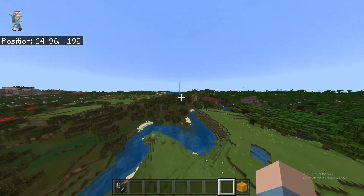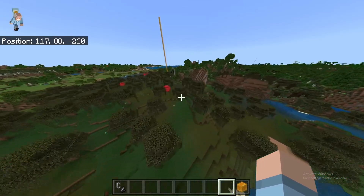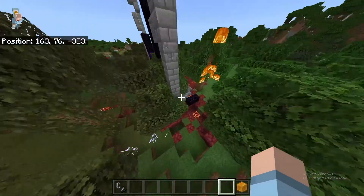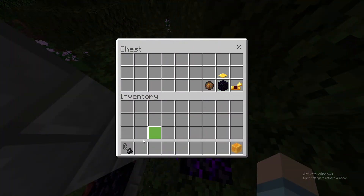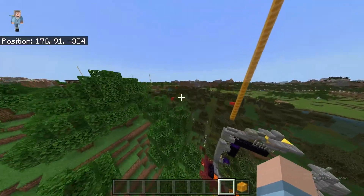Right behind the ravine, you have the ruined portal. Now it's not that special — it has 2 blocks of gold, but the chest is garbage. Not good.